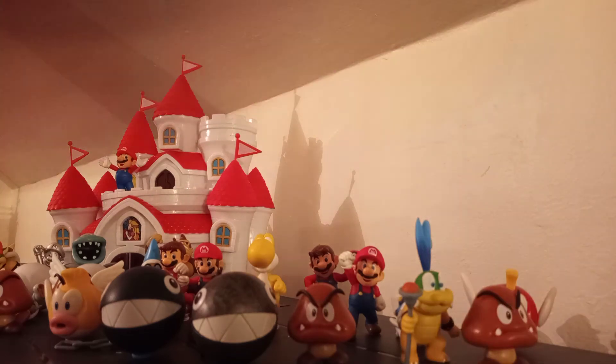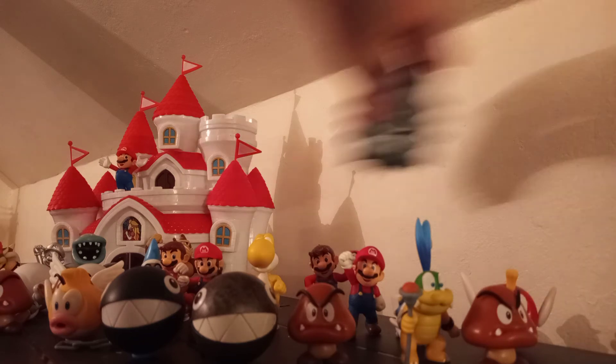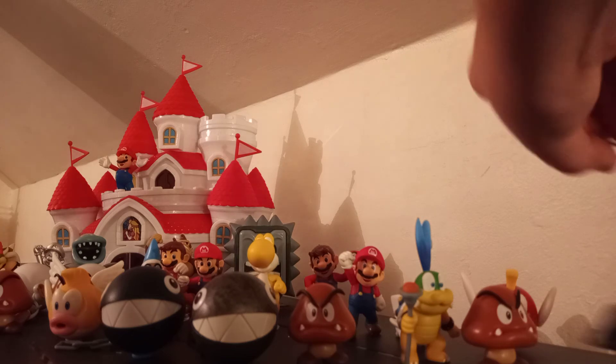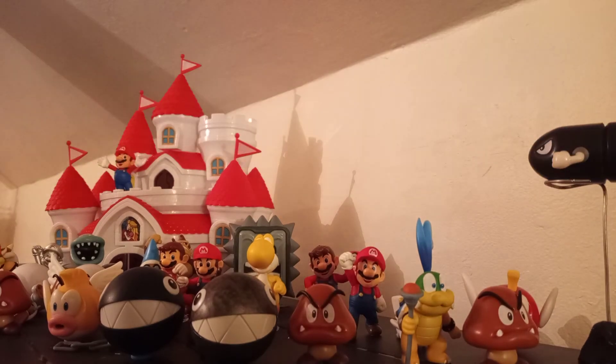And a Goomba. A Swamp — that came with it. I'm going to put him in the very back. And I have a Bullet Bill. Made a stand for him. He's pretty cool. I have a Black Yoshi. He has a little bit of putty on him.